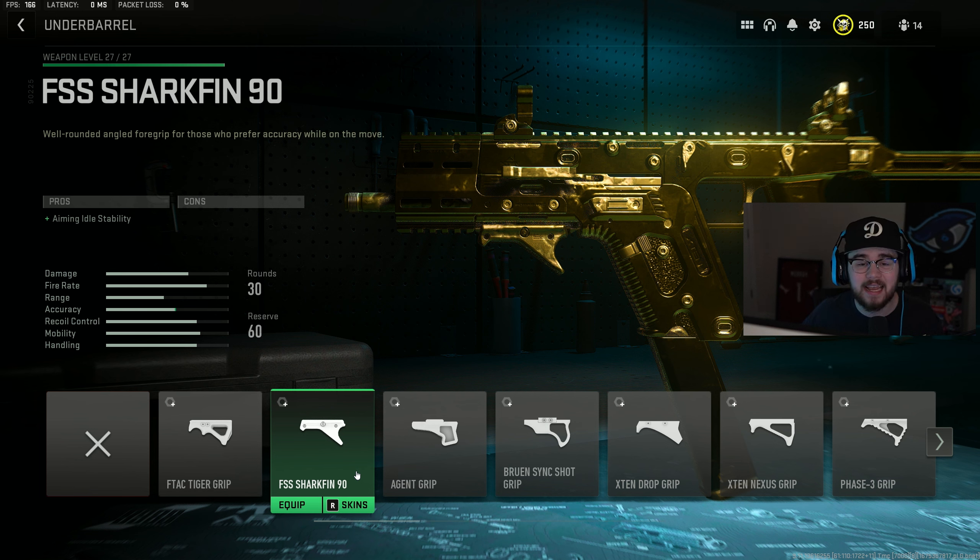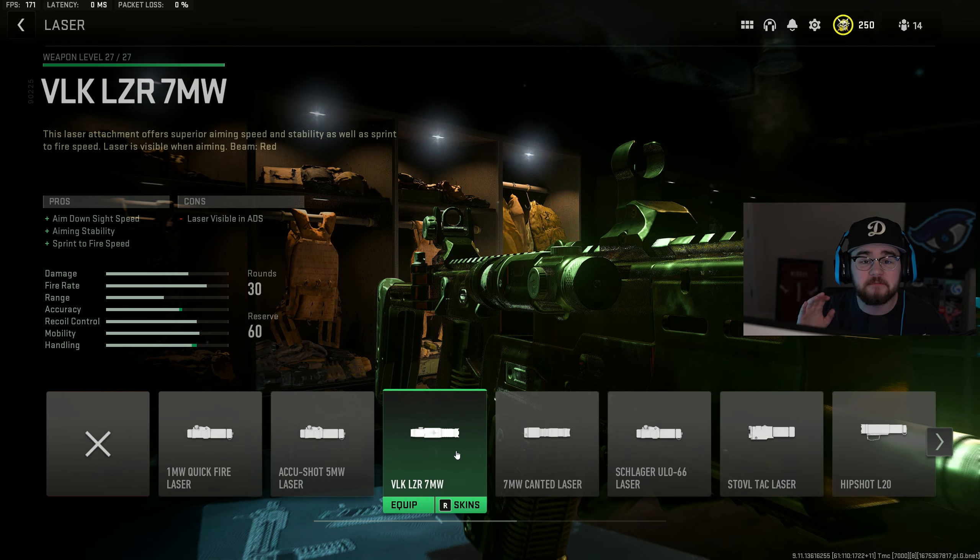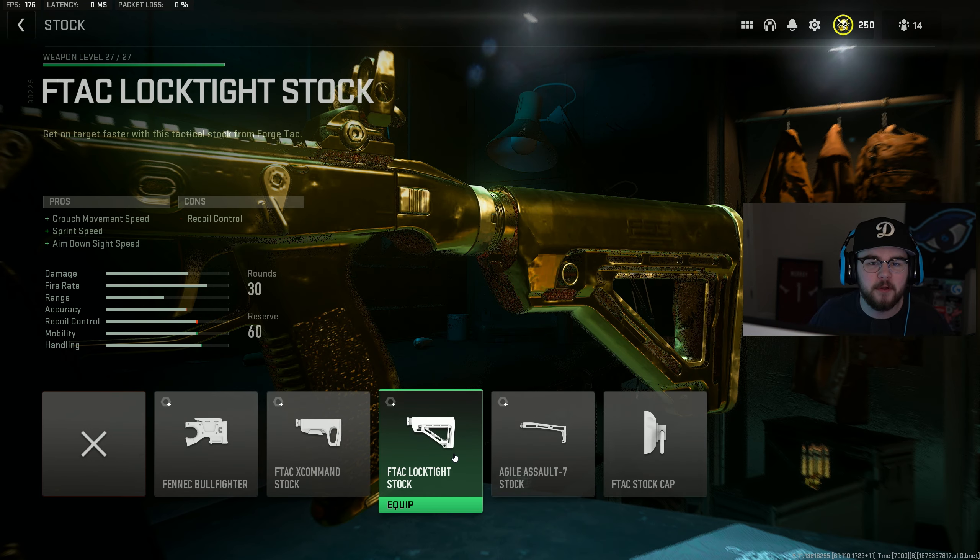For the underbarrel we have the FSS Shark Fin 90. With the fire rate it has, the gun gets a little bouncy, and this gives you even more aiming auto-stability, making it slightly more accurate. Then I tossed in the VLK LZR 7MW laser giving you even more aiming stability, ADS speed, and sprint-to-fire speed.